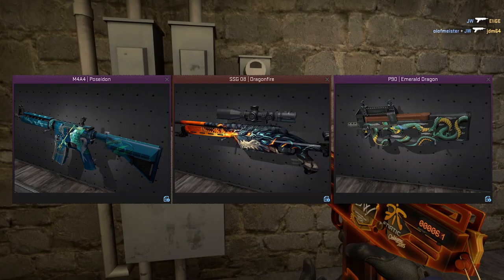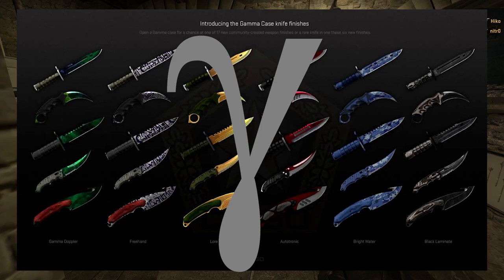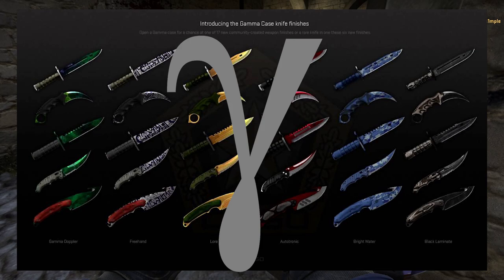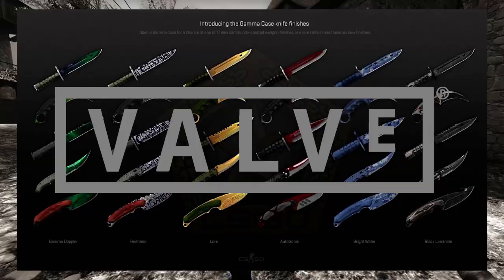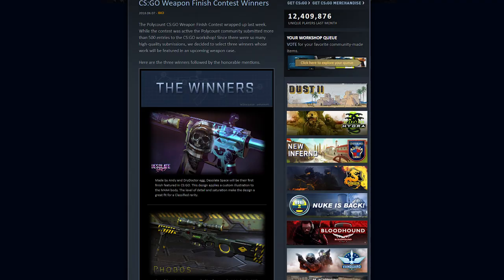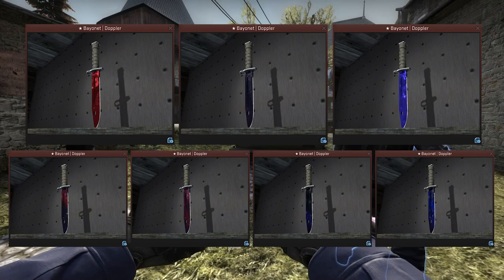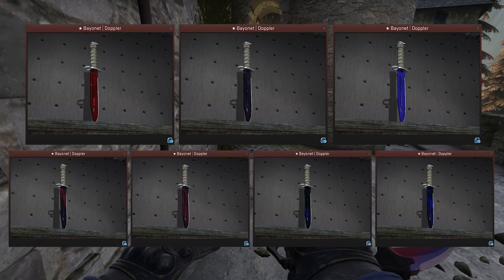A good example of this is the Gamma Knives. Gamma is a letter in the Greek alphabet, typically represented by this symbol here, and that doesn't give you much to go off if you're trying to make a knife finish. They may have been thinking of Gamma Radiation when they gave it that name, but you can't see Gamma Radiation either, although you will feel immense pain as it kills you. I have a hunch that the name for those knives may just have been chosen because it sounds cool — there was a bit of a sci-fi theme to that case, and the name does fit quite well. But this video isn't on the Gamma Knives, it's on the Doppler Knives, which you would have thought would be similar — the name chosen because it sounds cool.